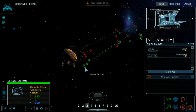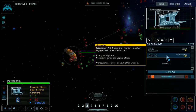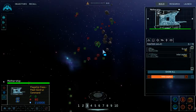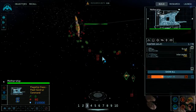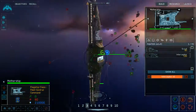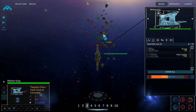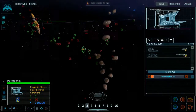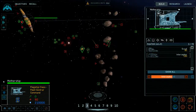Enemy frigate captured. Resource collector under attack. The assault frigate was not a good use of resources — it does not appear to have been as effective as spending those resources on interceptors. The interceptors actually seem to be better at killing these corvettes than anything else.